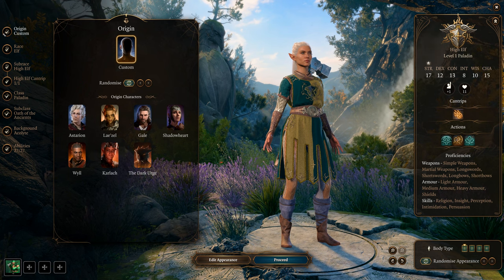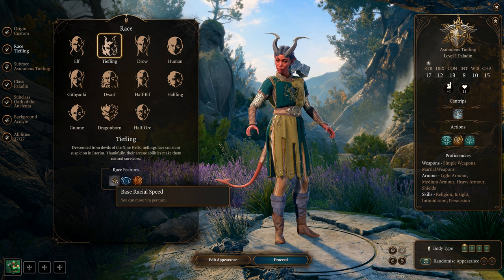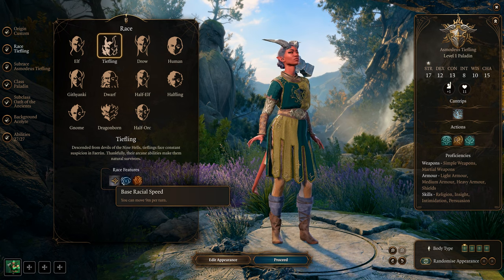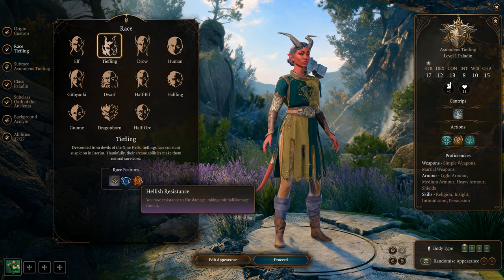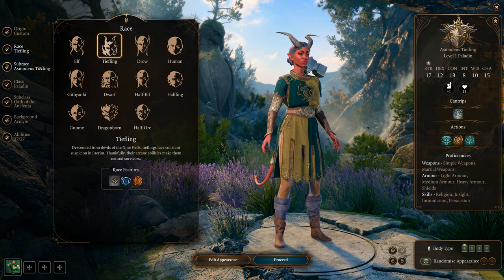First, I like the Tieflings. They have nine meters per turn movement speed, Darkvision up to 12 meters, and Hellish Resistance — you take half damage from fire, giving you a double fire resistance bonus.